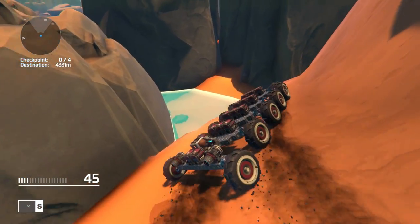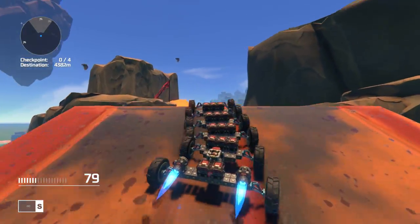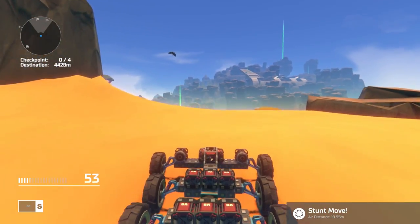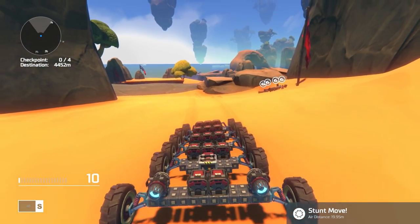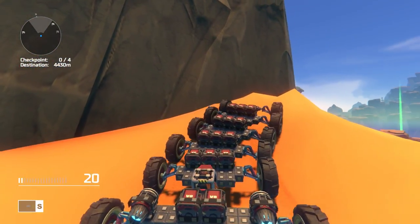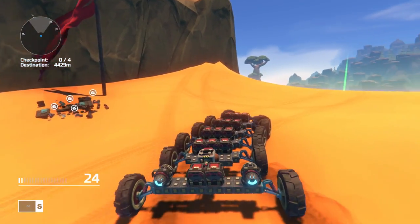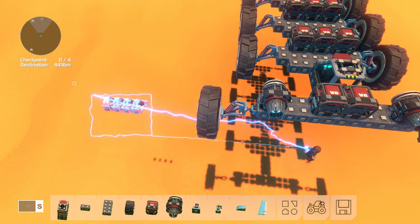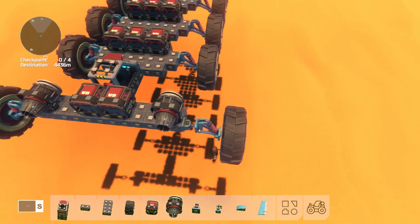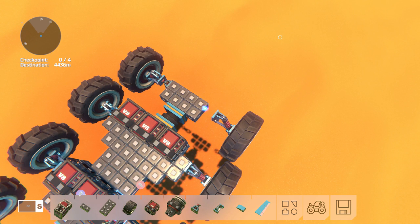Once you start getting a little bit too much speed, things start going a little bit haywire. Not into the water - okay I guess we can go into the water, maybe we can survive? Across the moat with you! We're starting to do stunts and stuff - it's legitimately starting to work. I wonder if the reason the back end is driving so straight is because our turning's in the front. I wonder what would happen if we made our turning in the back instead.